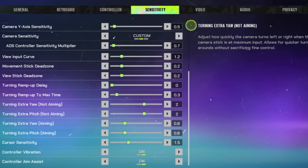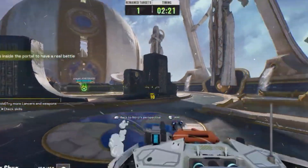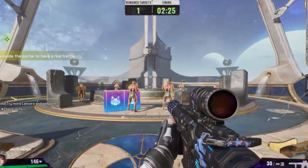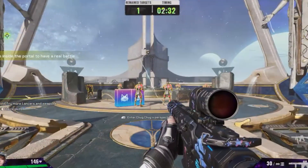The last step is to use an Ethernet connection. Connect your PC directly to your router using an Ethernet cable for a more stable connection instead of Wi-Fi. By following these steps, you should be able to fix the network error in your game.